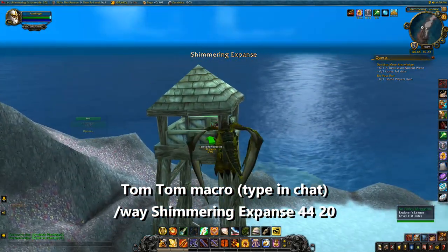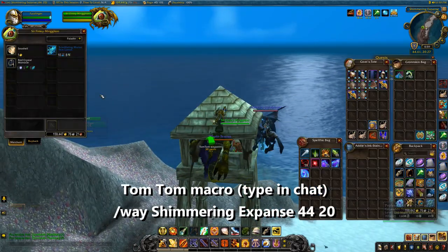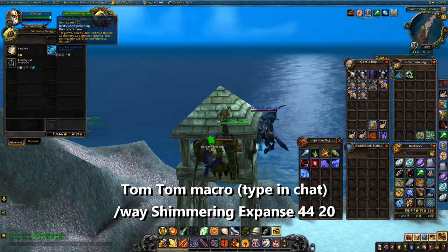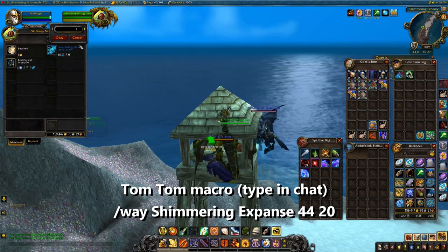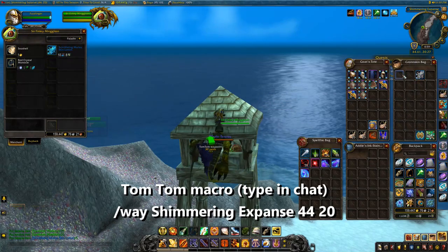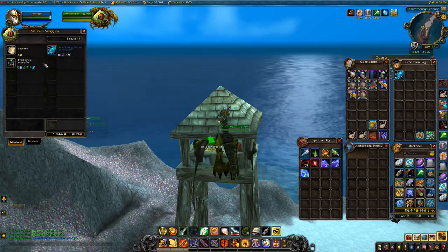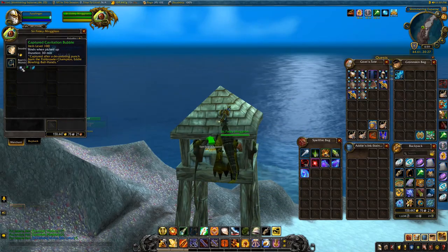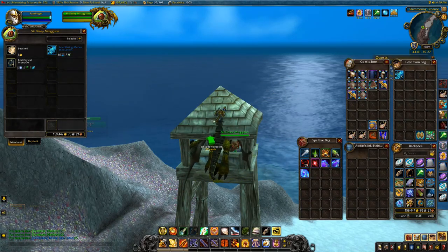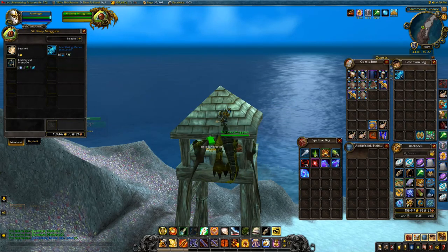Back at Sir Finlay, we need to go ahead and purchase five of the first required item — one, two, three, four, five. Now we also need five Potent Gastropod Gloops and five Captured Cavitation Bubbles. The problem is these next two currencies only have around 30 minutes on them once acquired.